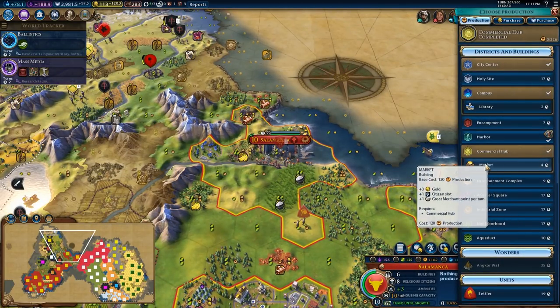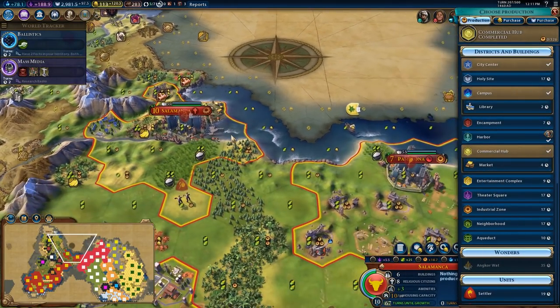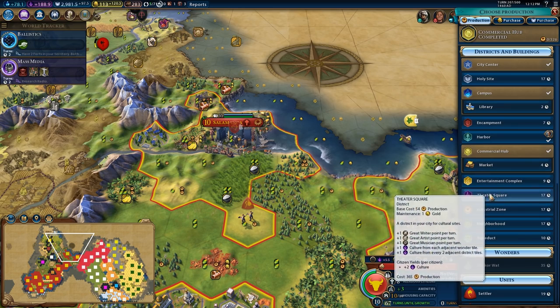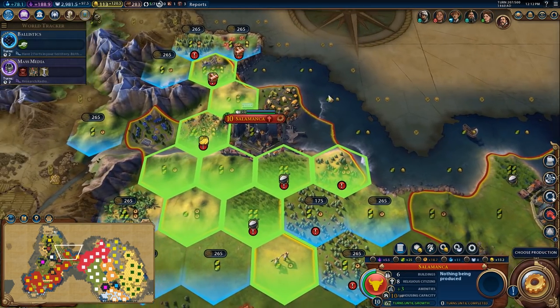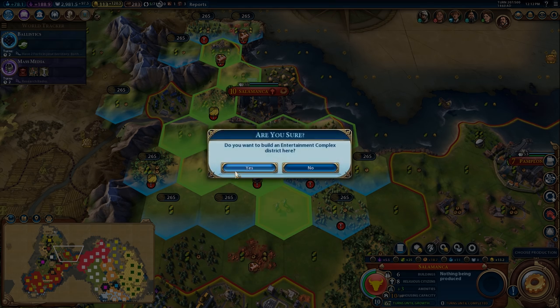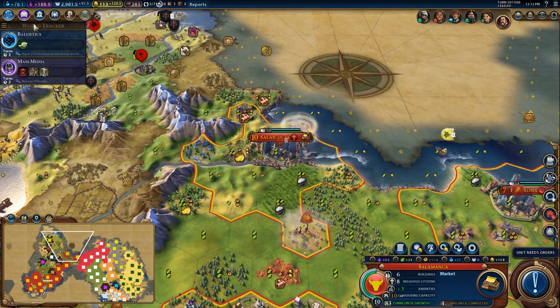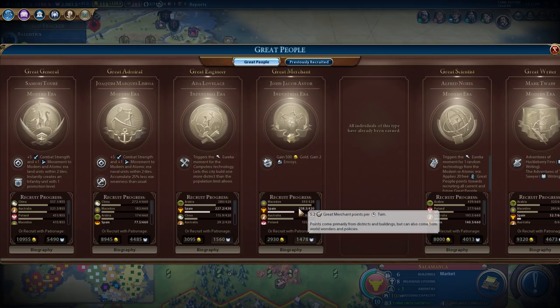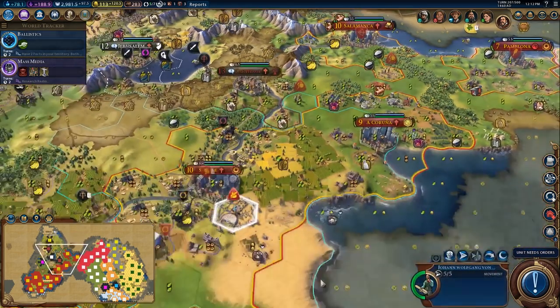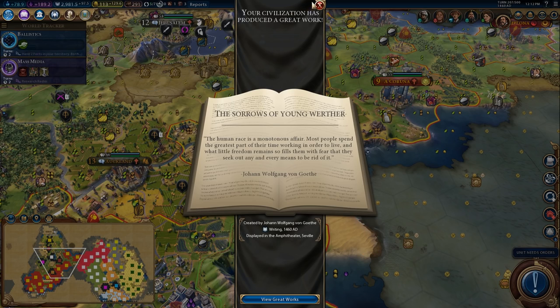That just finished out the commercial hub. I think I'm going to place down the next district — probably an entertainment district. I'm considering my options. I really would like a theatre square, but I may just grab an entertainment district to increase the appeal of this national park that I'll be getting here on these four tiles once I drop a forest on that tile there. We'll stick down the entertainment complex to lock in its price, and then we'll get the market, because we want more of these great merchant points. I think this is going to be an important part of winning the game, because there's a few really good things to get here. We have plenty of faith, so we could purchase any of these great people that we really want.